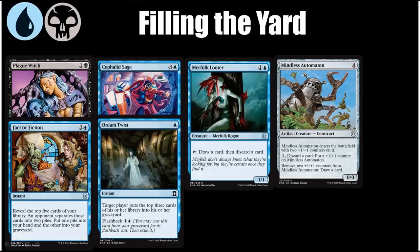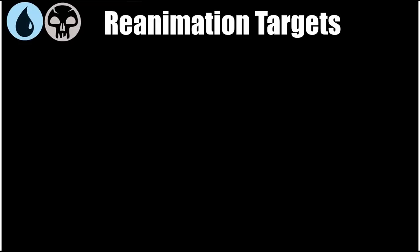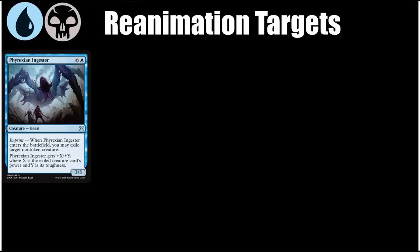Now we're going to talk about the reanimation targets at common and uncommon. Some of them are huge monsters, some have sweet enter-the-battlefield abilities you don't mind getting more than once, and some have both. Phyrexian Ingester is, I think, the best reanimation target at common or uncommon for the Blue-Black deck.